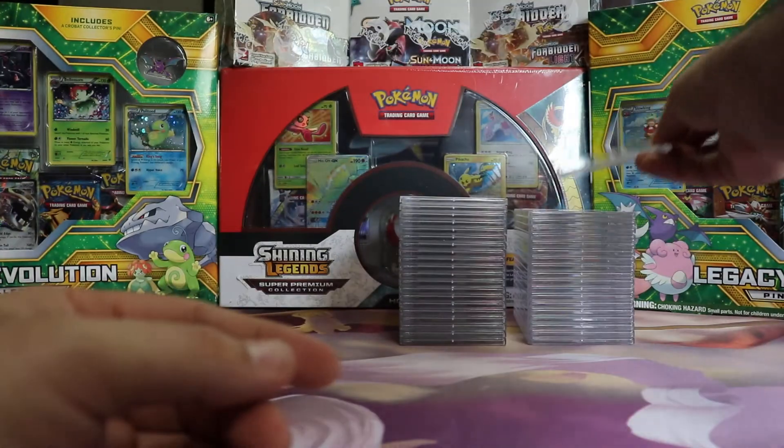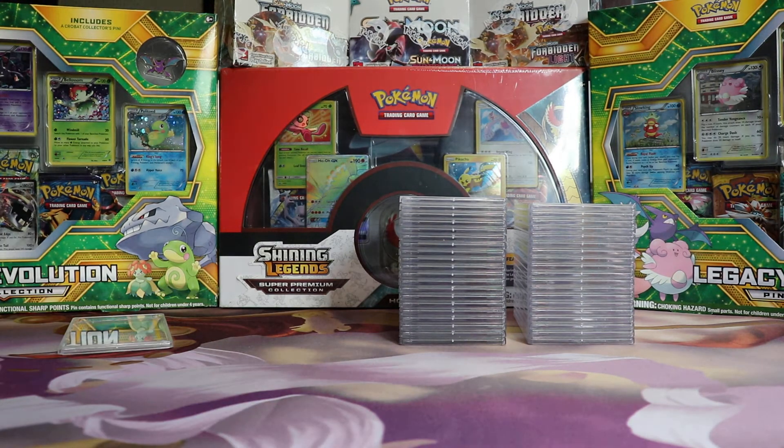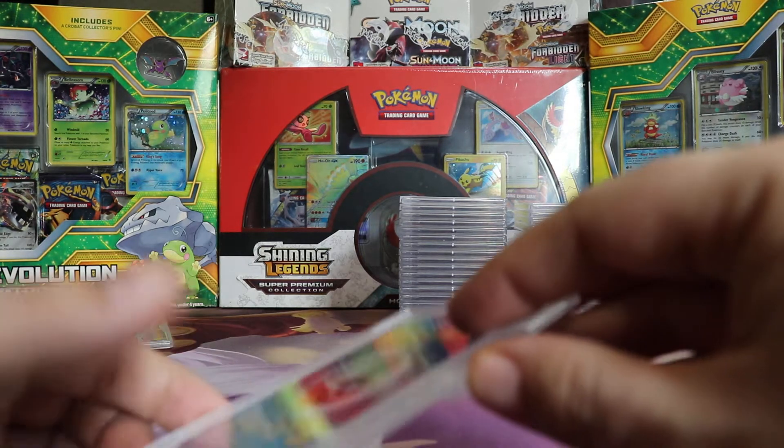It's always nice when you send multiple of a card, especially if it's like 3 to 5 and all of them get 10s. In the last video I sent in 5 Sky Ridge Umbreon non-hollows and got all 10s. And in my first order I sent in 5 Vaporeon holos from Sky Ridge and they all got 10s — pretty sweet.